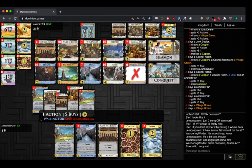Right now he has 18 — with the treasures in hand. Is that just Triple Conquest? Yeah, I mean — I think Triple Conquest, Double Animal Fair seems good. This is perfect.